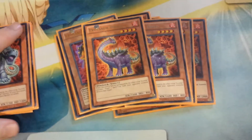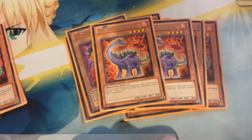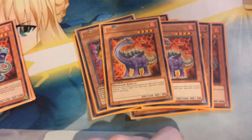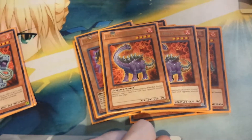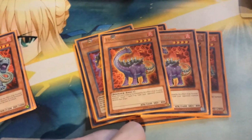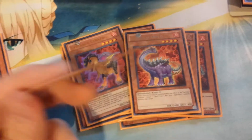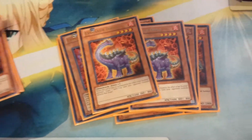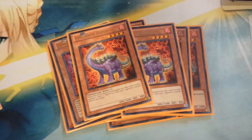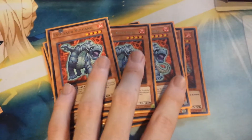My second favorite Evelsar is definitely Diplo. Diplo's so cool — it comes out during the damage step sometimes, pops a back row, and they can't respond to it. This card is really, really nice. It's almost like a Bestiari. He's a little bit weak, but definitely not on Volcano's level. Sometimes I've sided him out because he's not good in a matchup, but this format, everything has been good. I've been playing this deck since like 2012, so things have changed.